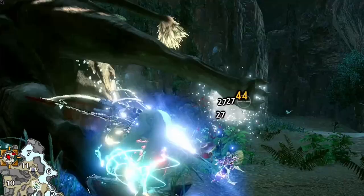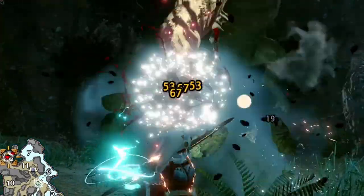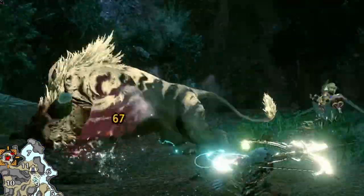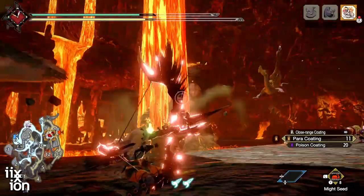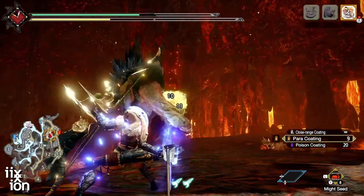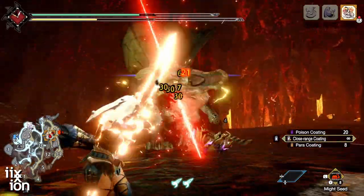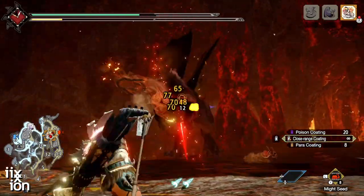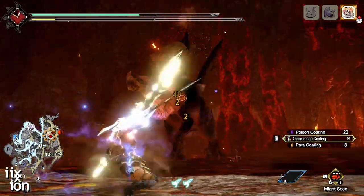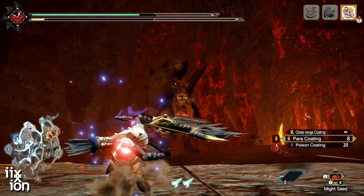But wait, there's more. Close range coating even boosts the power of dodge bolt, increasing the damage for players who like to use that playstyle. And close range coating is so powerful it can even fundamentally alter the way certain bows work. Pierced bows require you to use them from long range in order to get critical distance, but if you apply close range coating to a pierced bow, you will instantly convert it to a mid and close range weapon while still keeping your pierced shot type.